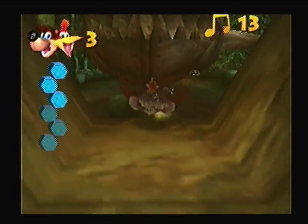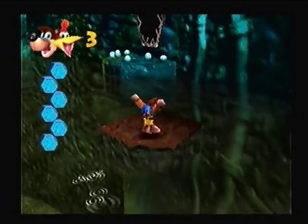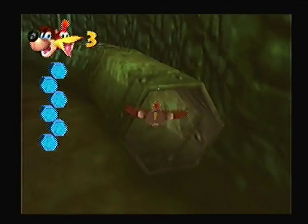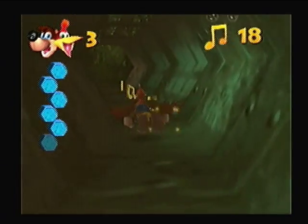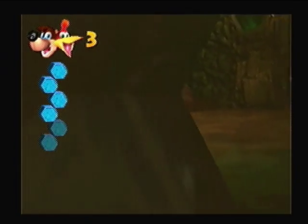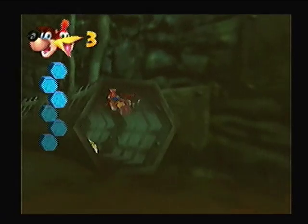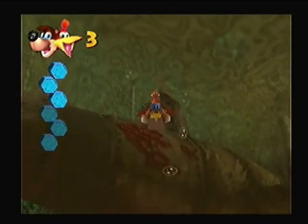Basically, this is Clanker, and he is the main stage. Everything around him is the stage, but you go inside of him and do a lot. Real quick, let's go through and get the notes in the bottom of the water, which is only through this pipe on the right. This pipe right here is the only pipe that has notes in it. There are more pipes — I want to show you guys that — but only this one has notes.